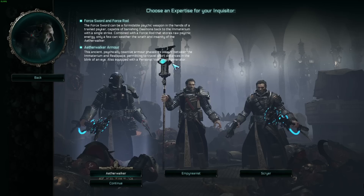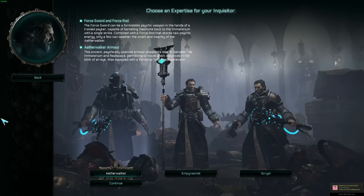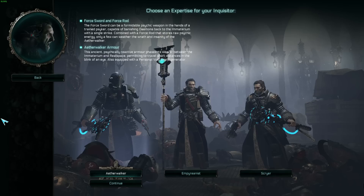You're also not locked to any specific armor. Each one of these classes starts with one of three different armors, but every background has three different armors within its three expertises, and those armors are not specific to any expertise — they belong to the class as a whole.